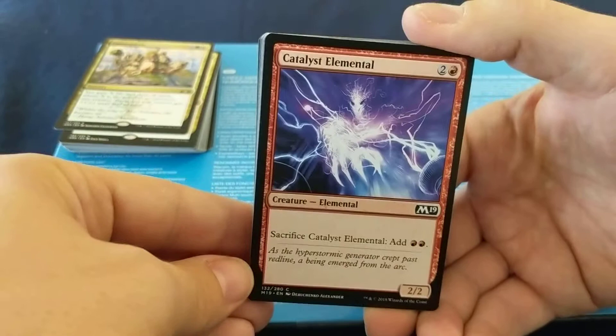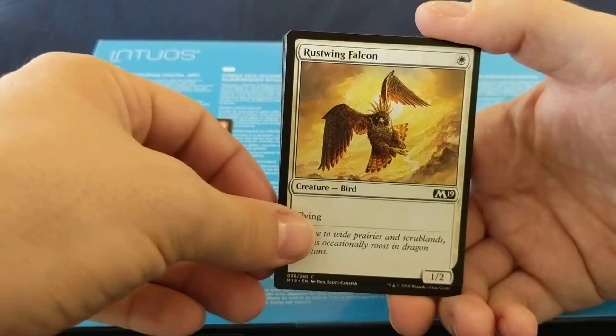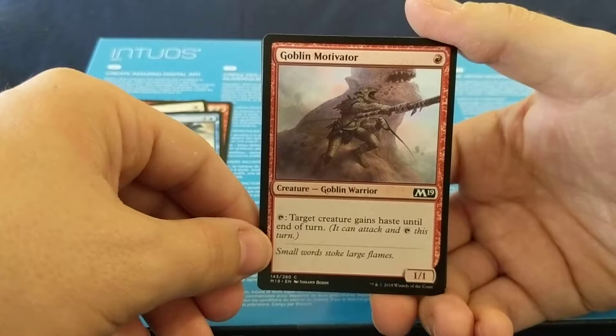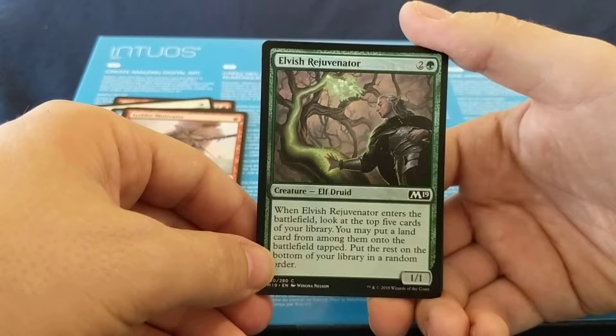Catalyst Elemental: three mana, 2/2 — sacrifice it for two red. Rustwing Falcon: one mana for a 1/2 flying. That's a good common. Disperse: two mana — return target non-land permanent to its owner's hand. Goblin Motivator — target creature gains Haste until end of turn. I think these are decent commons. Elvish Rejuvenator: three mana for a 1/1 — when it enters the battlefield, look at top five cards, you may put a land card from them onto the battlefield tapped, then put the rest on the bottom of your library in random order. Mana acceleration.